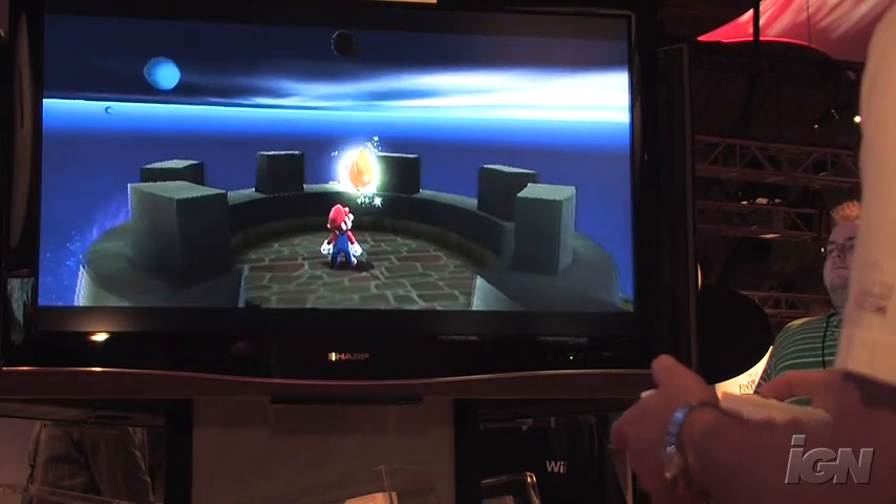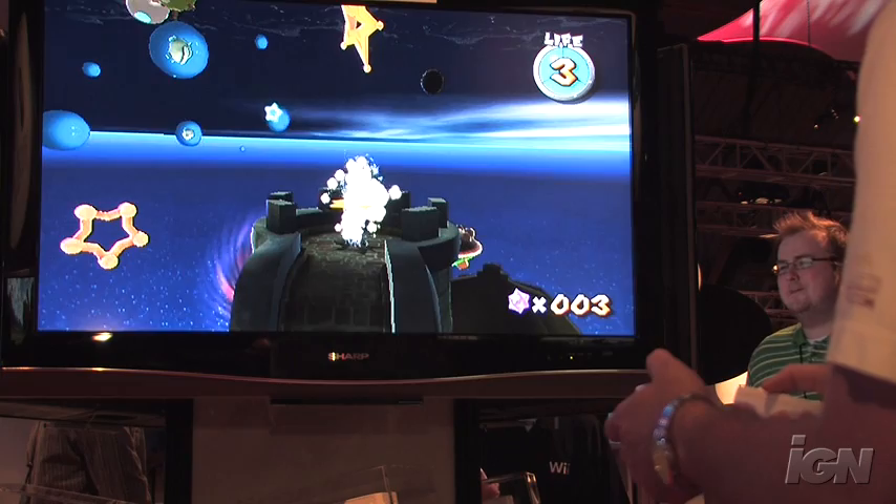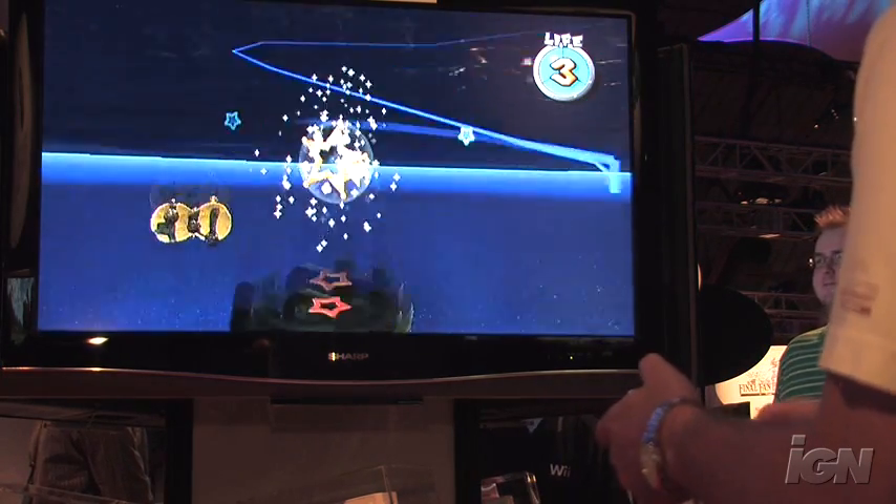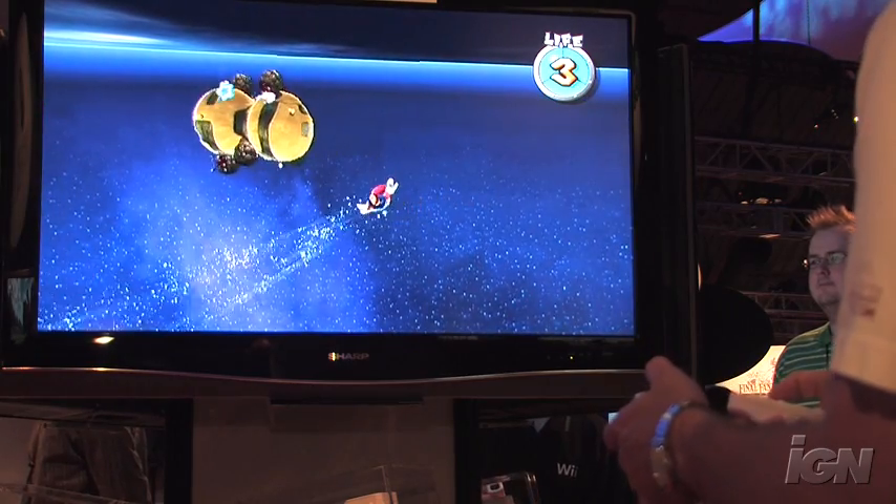So I'm going to talk to him for a second, hit the A button, and what I can do now is I can spin the controller and Mario will fly up to that, spin it again and he'll go on rails to the next area of the sphere.